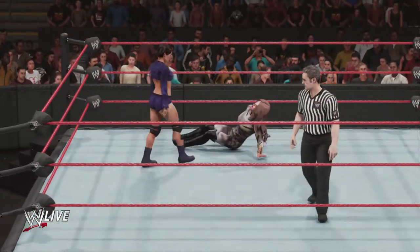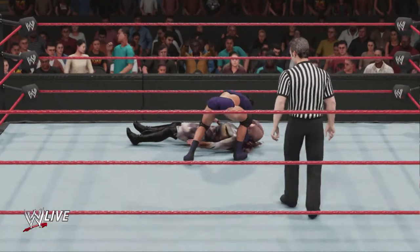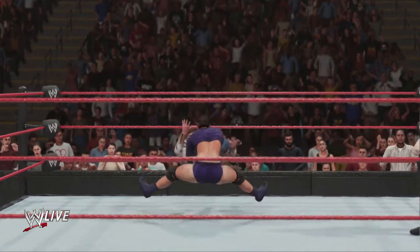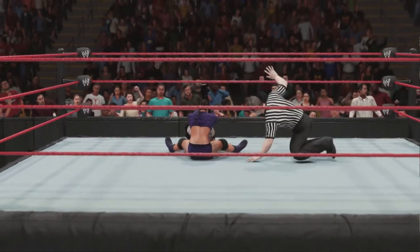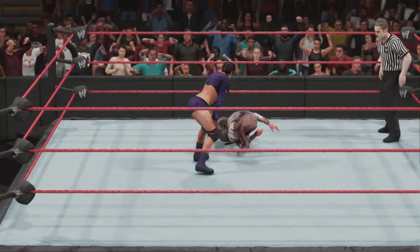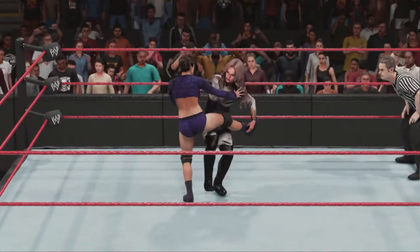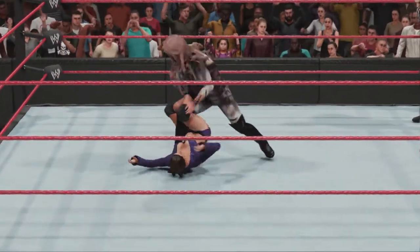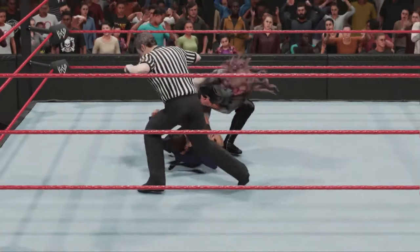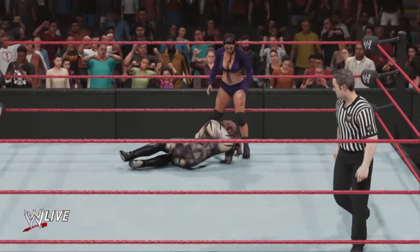A savage clothesline. Right to the arm — hyper-extend your elbow. She's rolling now. She got all of it there — the human body was not meant to be slammed like that. She got the shoulder up in time — that would have been a shocker. She's countering nicely now. A second ago she was almost done. She fights out, but that doesn't mean the damage wasn't already done. Up and down — what a slam!